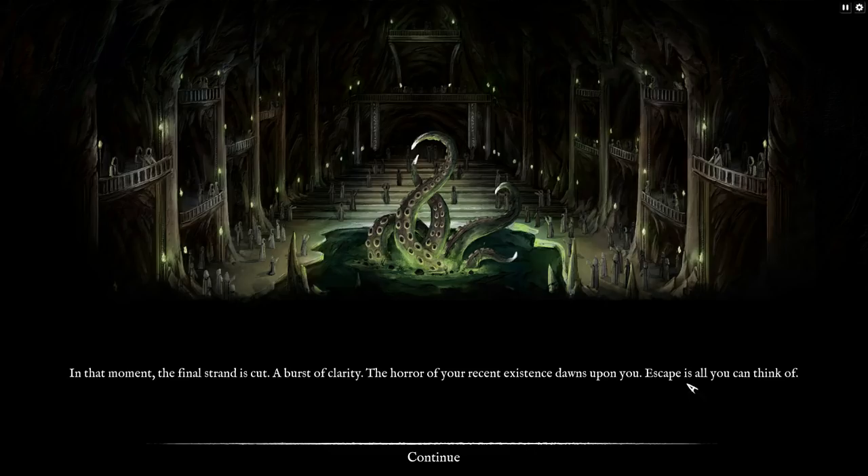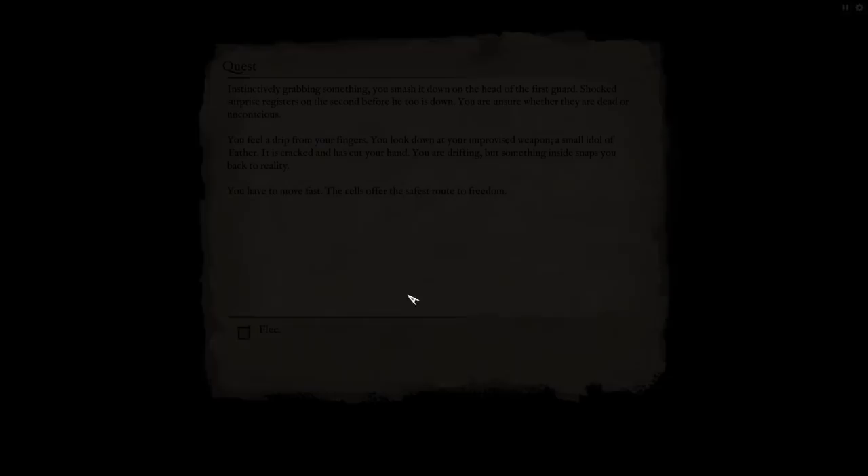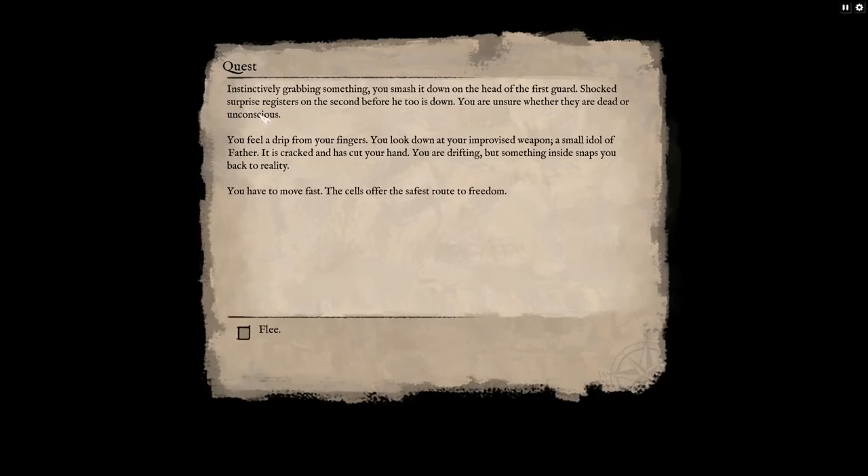In that moment the final strand is cut — a burst of clarity, the horror of your recent existence dawns upon you. Escape is all you can think of. The tentacles flail wildly in the water; people drop to their knees, some through fear, others with adulation. Their god is manifest. You watch from your position of privilege on a private balcony. You notice your two bodyguards are distracted and enraptured. Strike down, flee this accursed place. Instinctively grabbing something, you smash it down on the head of the first guard. Shocked surprise registers on the second before he too is down.